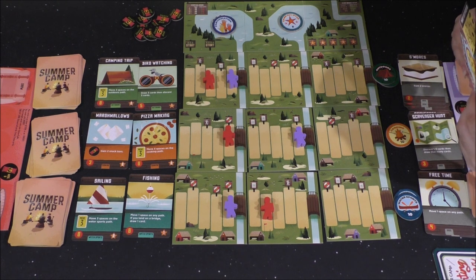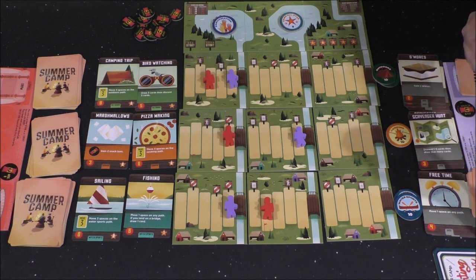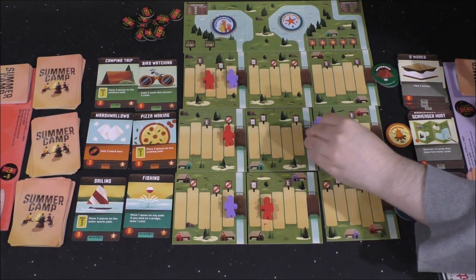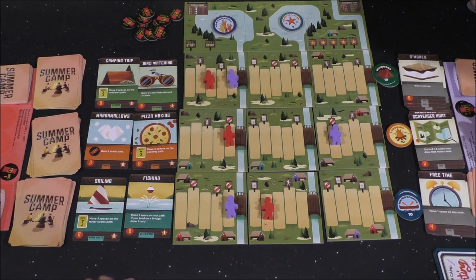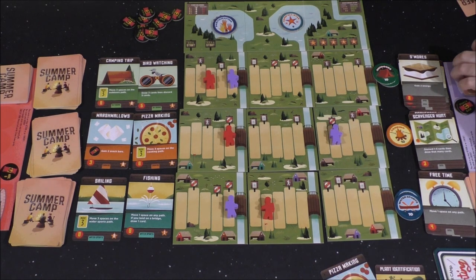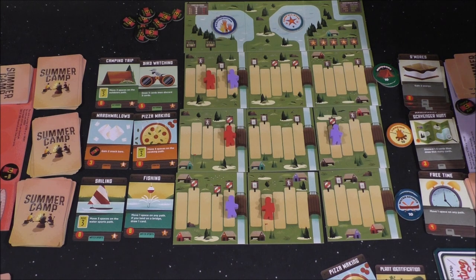This is cutthroat! I got something. I'm going to move three spaces on the cooking path — one, two, three — and I'm going to get energy. I'm going to draw any one card from my discard pile, and I'm going to draw my Stew. That's crazy. And I'm going to use this — four, five, six, seven, eight — to buy the Sailing card. What does it say? Move three spaces on the water path. Yes! Yes!